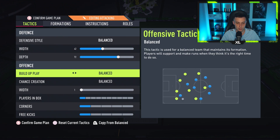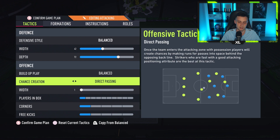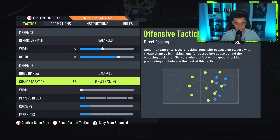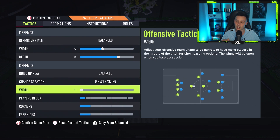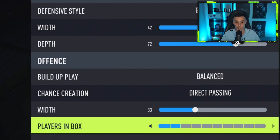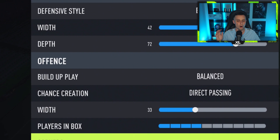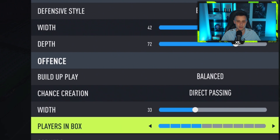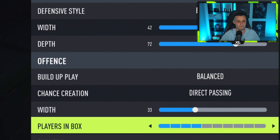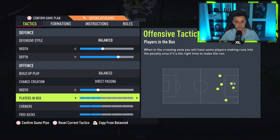Moving to the attack, we have the build-up play on balanced and the chance creation is where we start something. We're going to be on direct passing — if you're not using direct passing, use it now. It is very effective this year; it's been effective since October and will continue to be so the way the game is set up. Width we keep pretty short at 33, and players in box we only put to four as well. On paper that looks negative, pretty defensive — a very narrow attack and only four in the box — but trust me, instructions is where it changes.